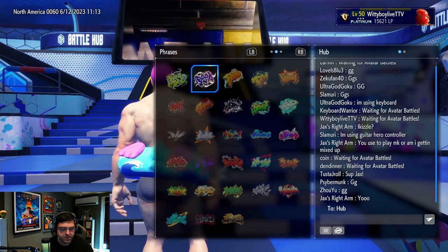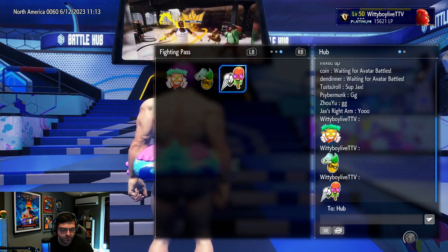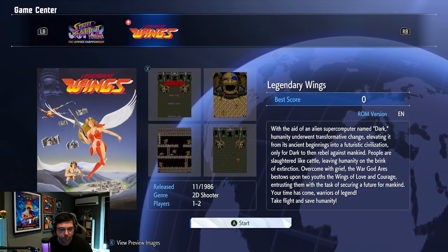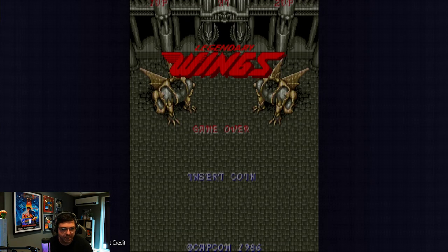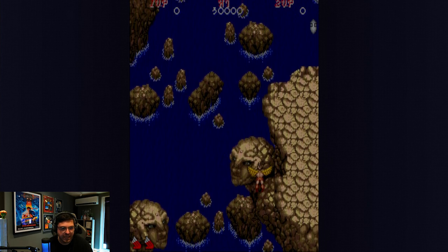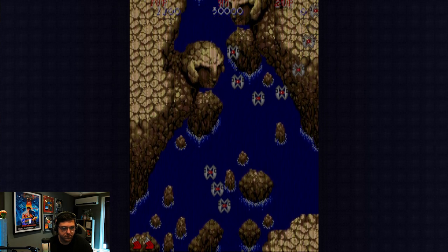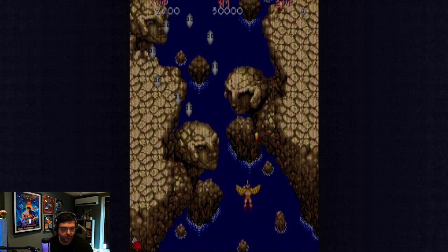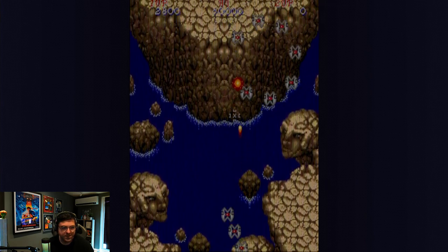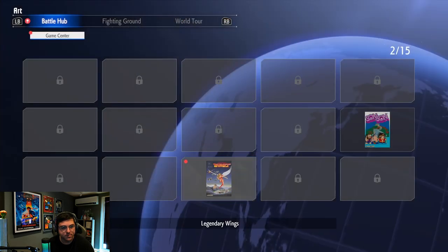Let's take a look at the stickers. Let's also check out the Legendary Wings game that we unlocked — I always forget that these are actually here. I'm not actually familiar with this game; I never actually played this one. You forget how difficult these games actually were. Even though the mechanics were so simple, they were actually quite difficult. We unlocked the cover art for the game, so that's what we got.